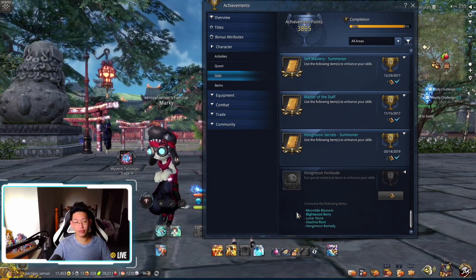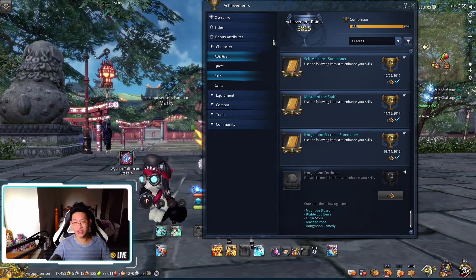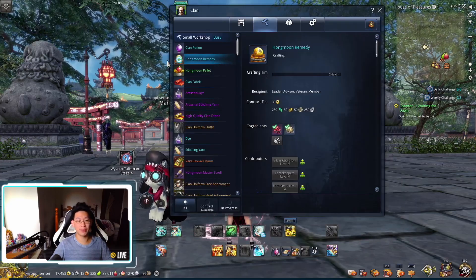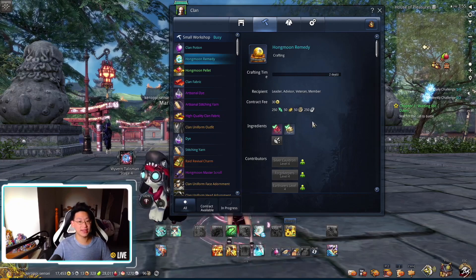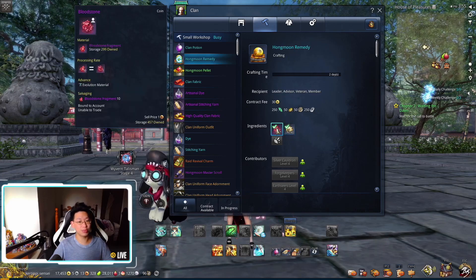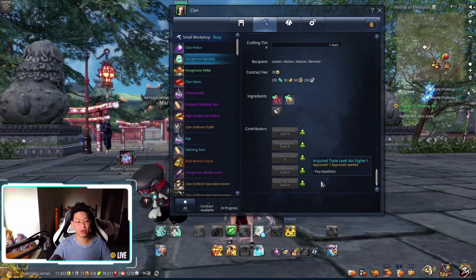You can get everything from Moon Refuge except for the Homemoon Remedy. You will need to be in a guild in order to craft the Homemoon Remedy. You can see over here that my guild is already crafting it. It'll take a total of three days to complete and it is quite expensive — you need 40 Transformation Stones, 30 Bloodstones, and on top of that, you need people in various crafting guilds.